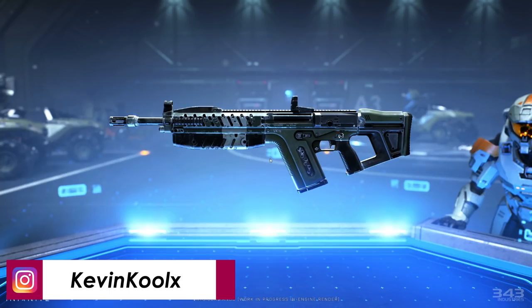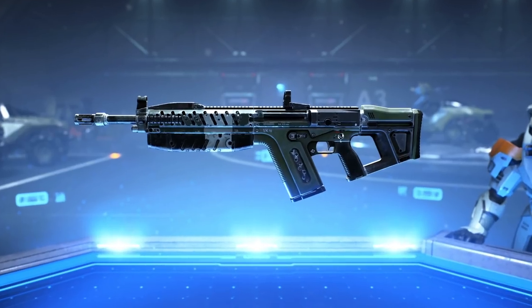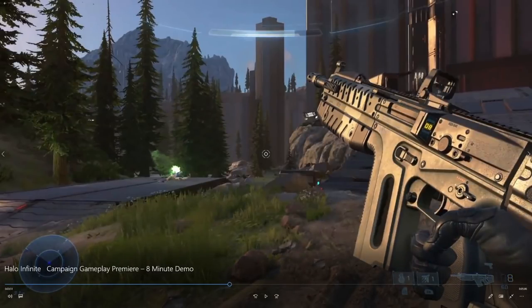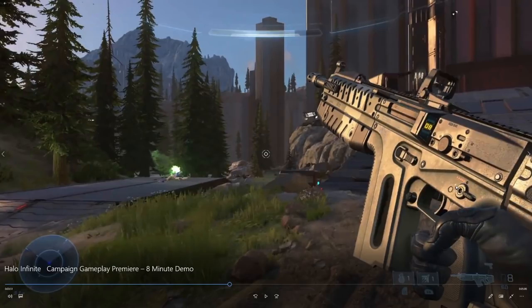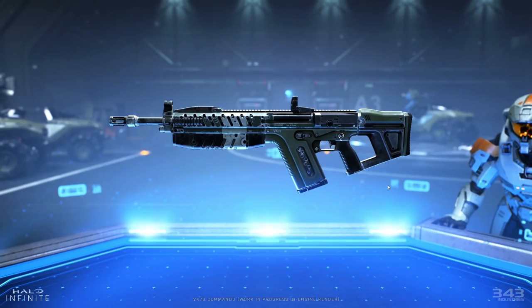Here's the VK78 Commando — similar to a heavy assault rifle with a slow fire rate and heavy damage, at least from the gameplay trailer. A very interesting thing to point out: look at this — there is a firing mode selector on this weapon. It looks like a fully-auto and single-fire selector. The position of the selector in this screenshot is in a completely different position compared to the gameplay demo, suggesting you may be able to select the firing mode on the VK78 Commando.